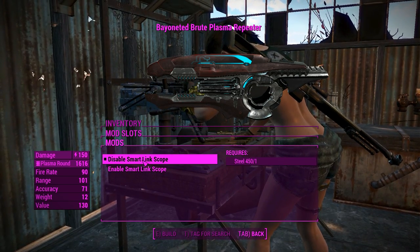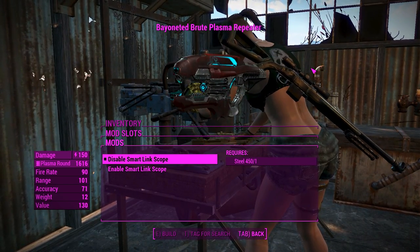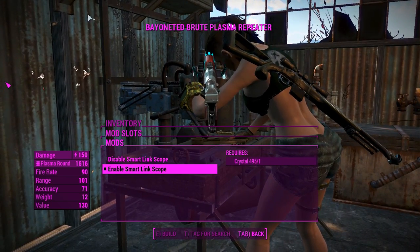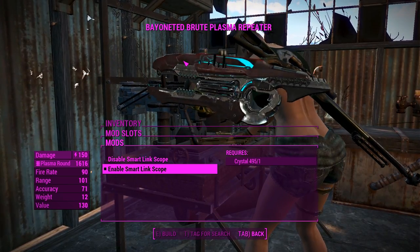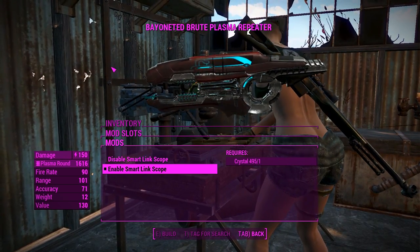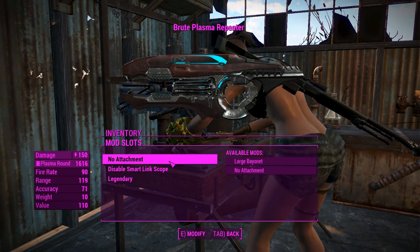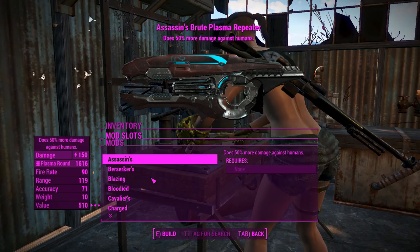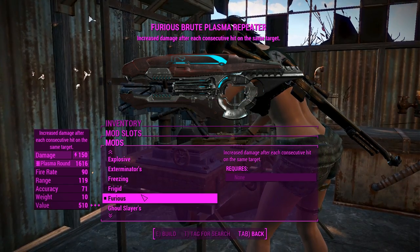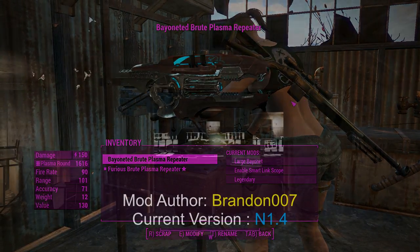Now for the sights on this thing, obviously we've got no sights by default — all you do when you aim down sights is just bring it a little bit closer to your face. But if you enable a smart link scope, it gives you a little bit of a reflex sight on top, which you can't really see in the preview here but believe me it is there. It looks really good when you're in first person. We'll just have an extra brute plasma repeater there — there's a legendary effect if you want it. We'll go ahead and chuck on the furious effect. We'll get into Gunner's Plaza and see how this thing does.